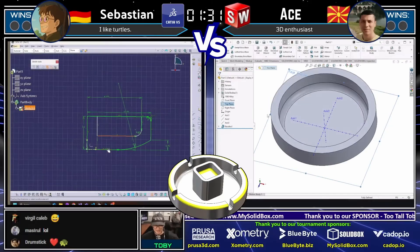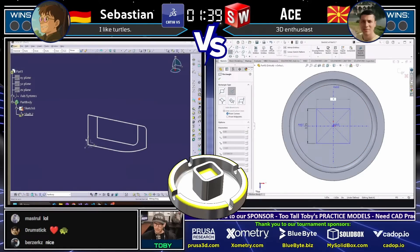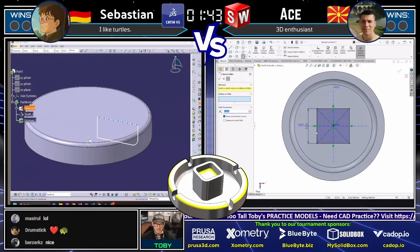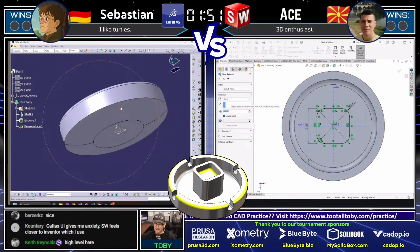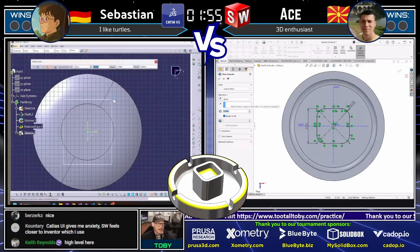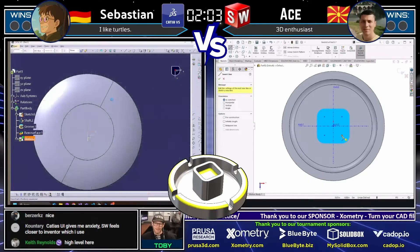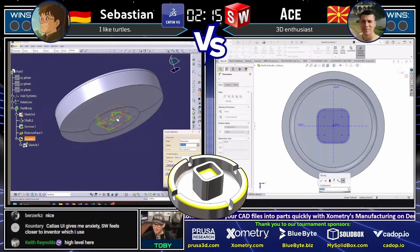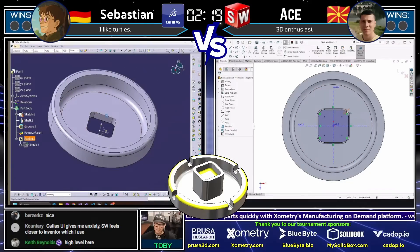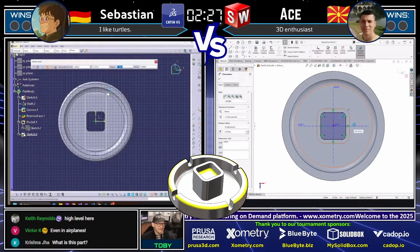Atse draws first blood, turning that model into a solid by revolving the cross section. Now we see Sebastian taking that shape and revolving it as well — looked like he did something wrong at first, but he got it, jumping in with what looked like a delete face to get rid of that excess geometry. On the right, Atse is now sketching what almost looks like a piece of structural steel sticking up from the middle of that ashtray. In the old days we saw these ashtrays everywhere — at McDonald's, at bars. It's a four-player ashtray — that's when you know you're serious, four different smokers at once! Even in airplanes, as Victor K confirms in the chat.